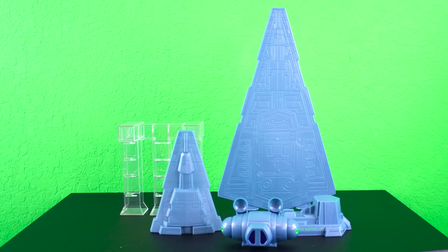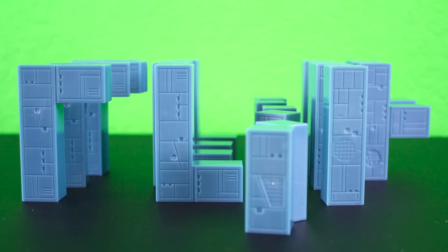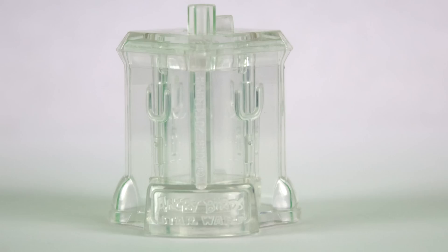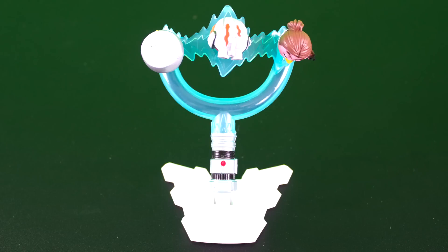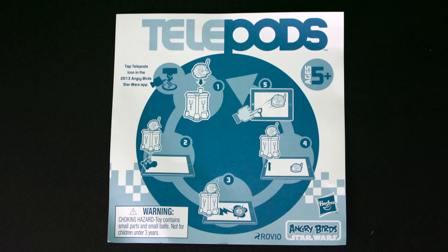It comes with seven Star Destroyer pieces, twenty blocks, one Telepods Base, and one launcher that can shoot three birds at the same time. And instructions.